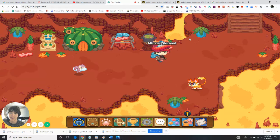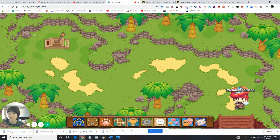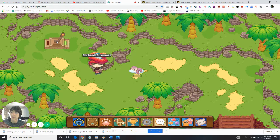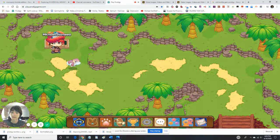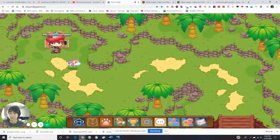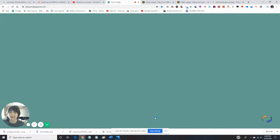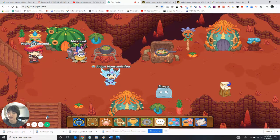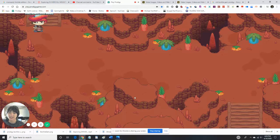I gotta get past this animal. So there's the lever - we need to switch that to off. That just causes an earthquake. We're gonna take the shortcut back and now we can continue on with the tour. Let's continue on with the tour now. Hope that animal doesn't appear out of nowhere.